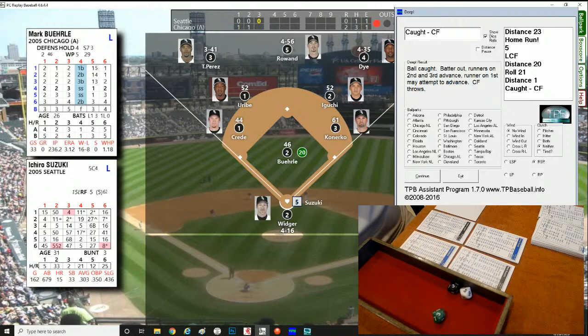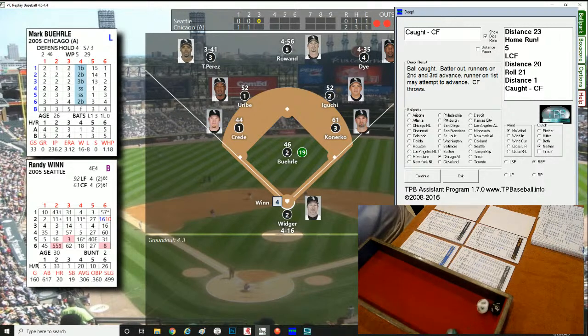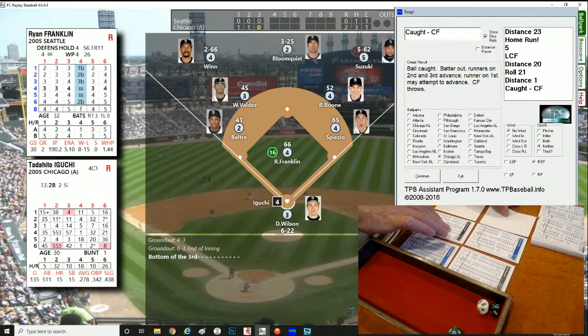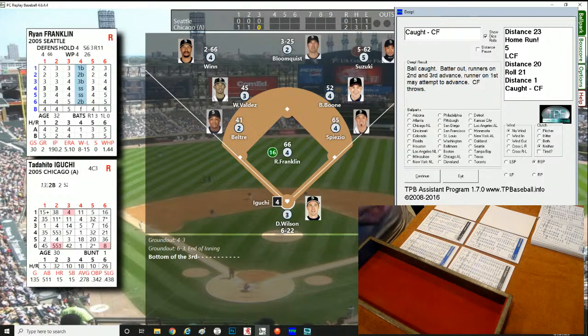Roll of 353, lefty — ground ball off the end of his bat right at Iguchi, same as the first time. Second out of the inning. That brings up Randy Winn, who had a big double in the first. Roll falls in the 160 range against the lefty — double play to short, but nobody's on so we just take the out. We go to the bottom of the third, still 2-0 Chicago. Tadahito Iguchi batting .278 in real life with 15 home runs, currently .206 with one homer and 11 strikeouts.